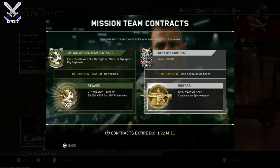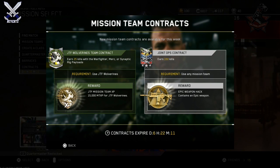These contracts are gonna be lasting every single week so try to do them as quick as possible because you do get some pretty good stuff. Most of the time they are kind of easy to do — I mean getting 150 kills with any gun, any mission team for a free epic weapon, that's pretty easy to do. I want you guys to let me know what y'all think about this down in the comments, and also drop a like if y'all enjoyed. Thank you all so much for watching.